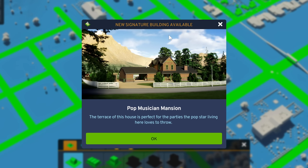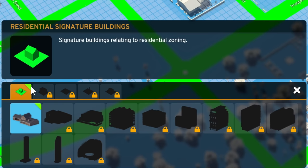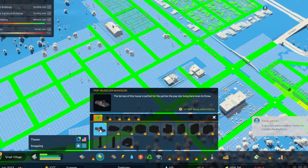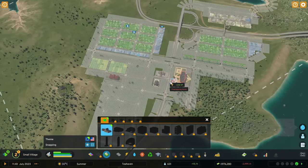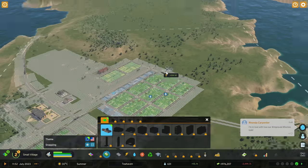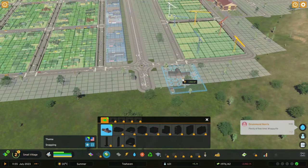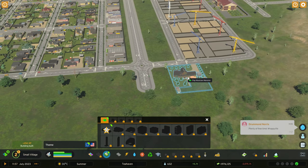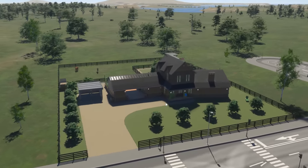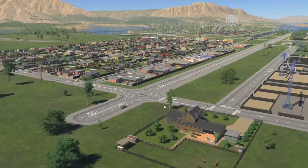I do love these signature buildings because they give lots of options. Jumping into it, we always get that little green triangle showing us there's something extra — this one gives plus two well-being within 500 metres. I'm thinking this larger building would suit being over here with that nice view up to the ruins. So I'm popping it at the end of this road — it's got horses in the back and all sorts of things going on.